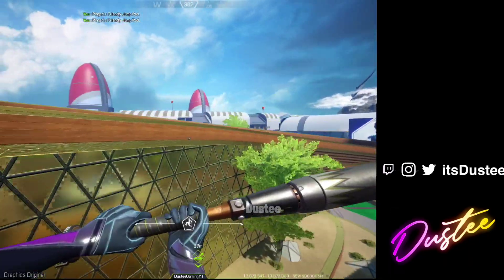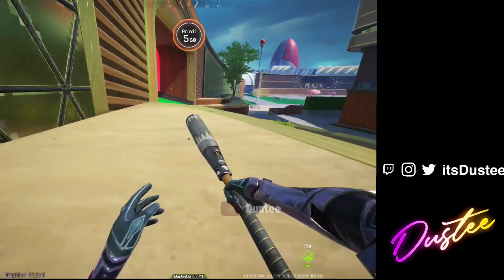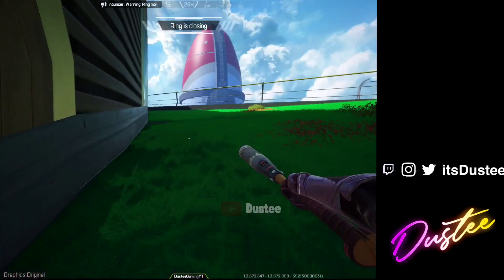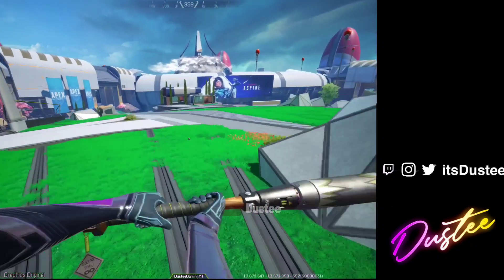Those are all the POIs I'm going to cover in this video. We are still going to miss three or four POIs because of that one video that didn't save. But this is basically it — Olympus and Octane's signature weapon on the original max graphics on Apex Mobile. Let me know your thoughts in the comments and also comment your favorite place in this map.